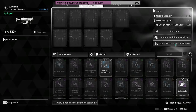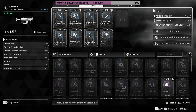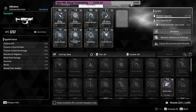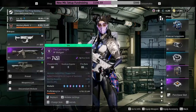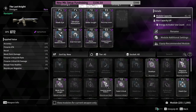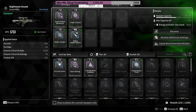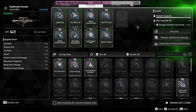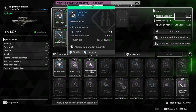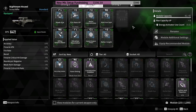You can also equip the recommended modules for your weapons — very simple, you don't even have to think about it. If you don't want to go through every single one manually, just equip the recommended ones. You can do that for each and every weapon, and the green ones indicate the best modules for that specific weapon.